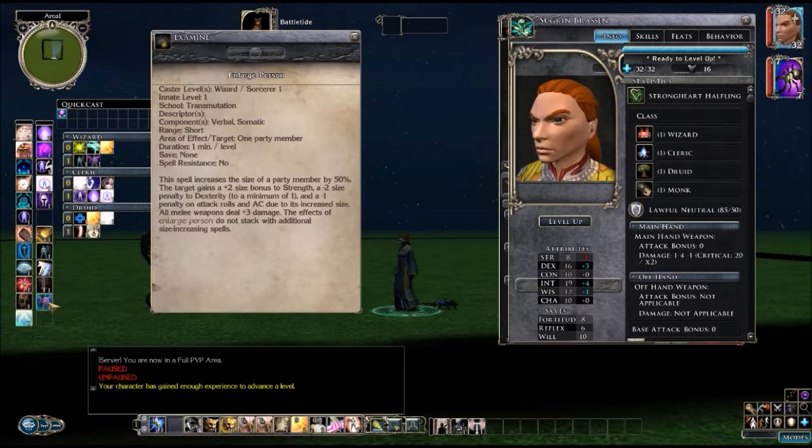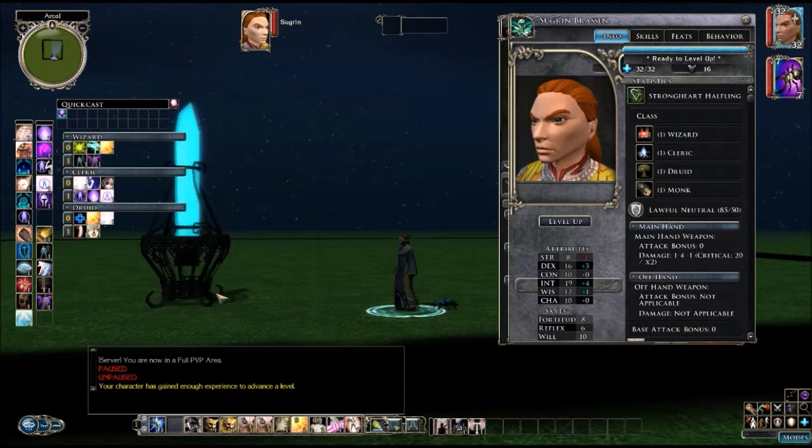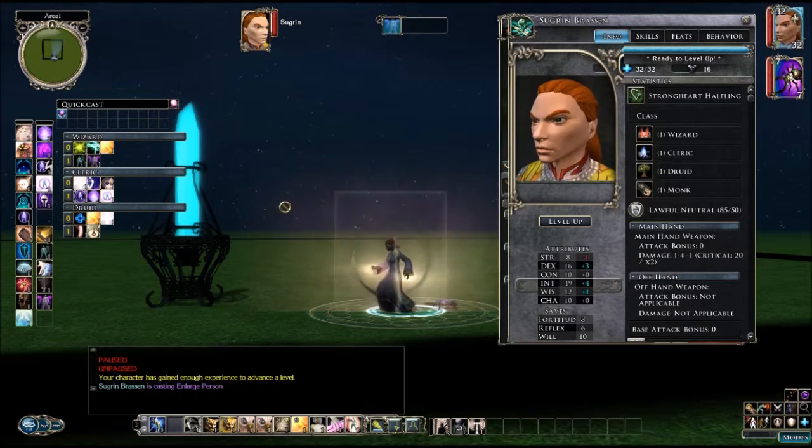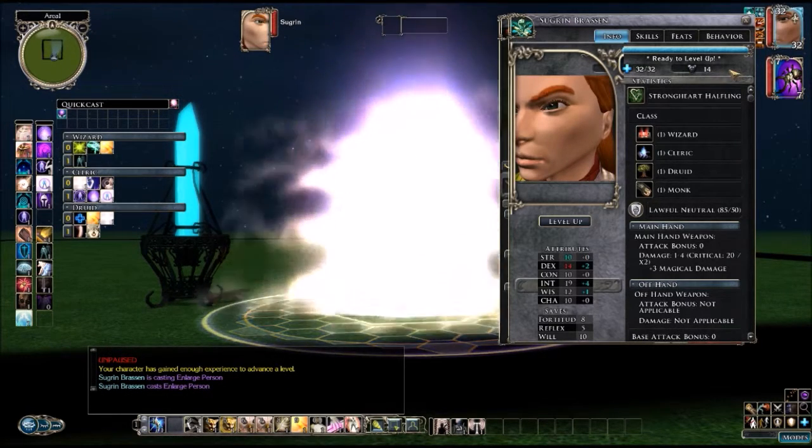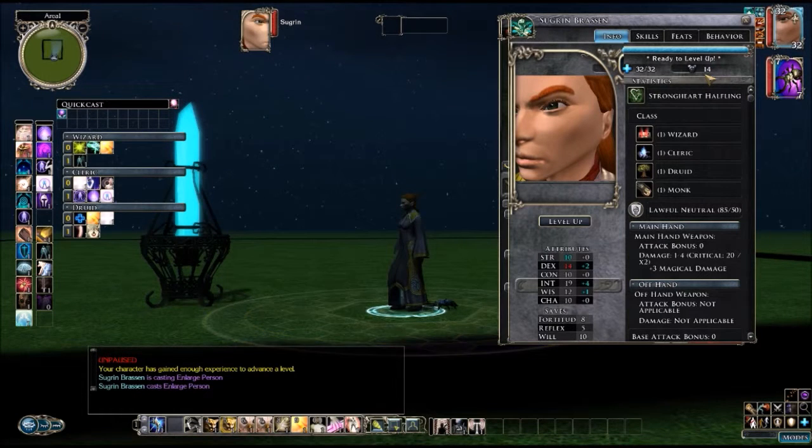And we already talked about Enlarged Person — let me show you again why it's bad. You get larger, you get a Strength bonus, but you get a size penalty to Dexterity which will lower my armor class by a point, and then you also get a penalty to armor class because of your increased size. So it should lower me two points. Let me demonstrate — boom, yeah, see: from 16 to 14. The exact opposite of what you want.